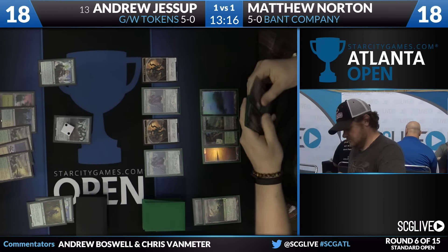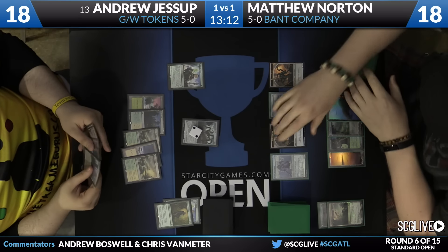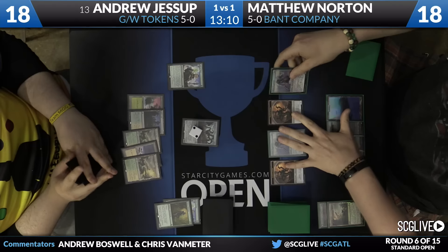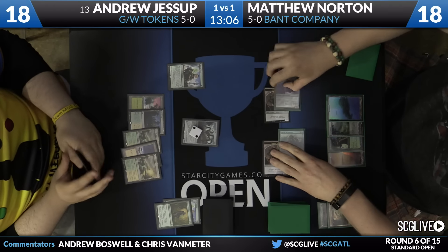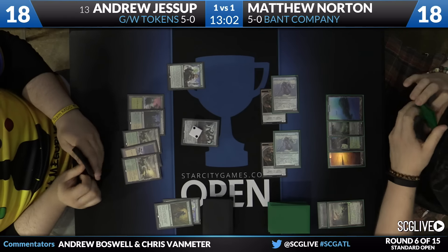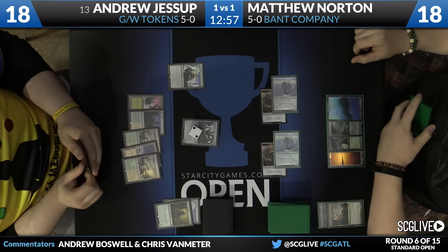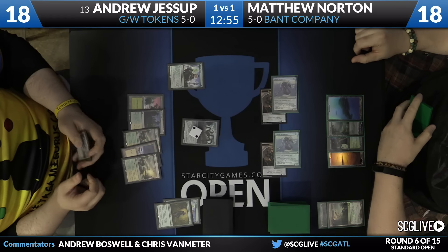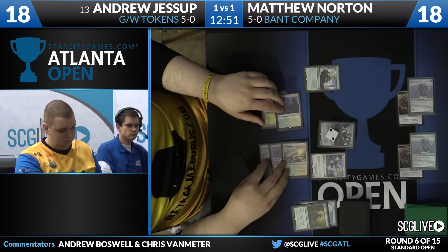It looks like Matthew does have a copy of Eldrazi Displacer in his hand, so he could just play the Displacer and be able to bounce the Hangerback Walker or the Avacyn even if it comes in. Eldrazi Displacer is quite good against the Green White Tokens stack. Unfortunately for Matthew though, since he's behind on land drops, it's going to be hard for him to really dominate the game with Eldrazi Displacer — it kind of takes a lot of mana.